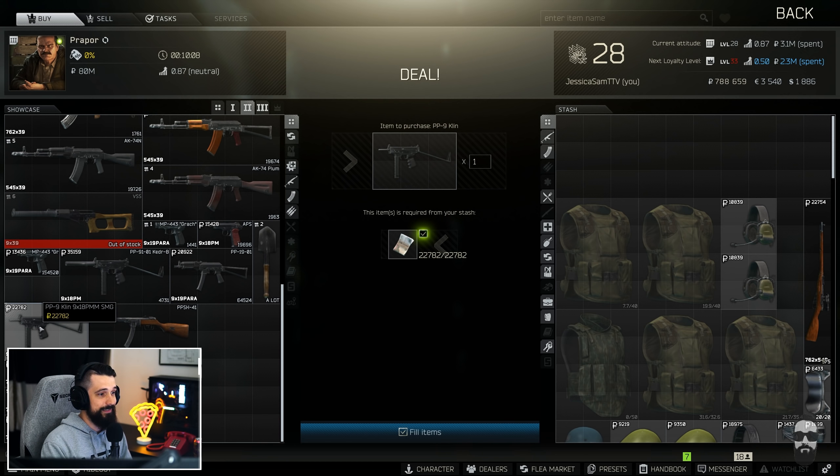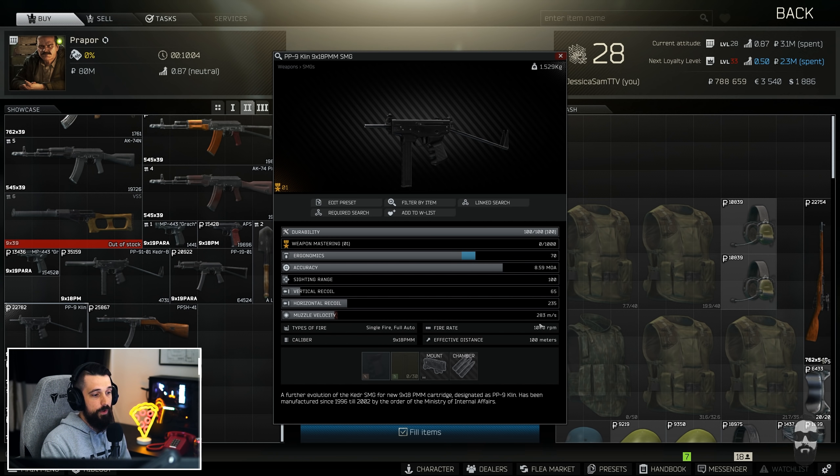There's also the Klin, which is basically the same thing except it has a 1,000 round per minute rate of fire, so it shoots even a little bit faster. That's really the only difference there.